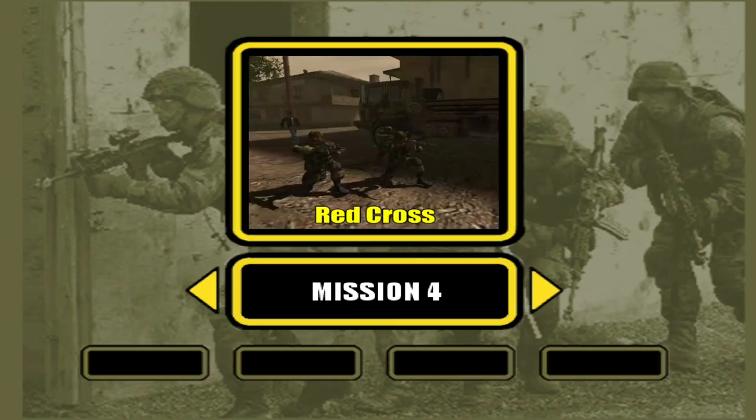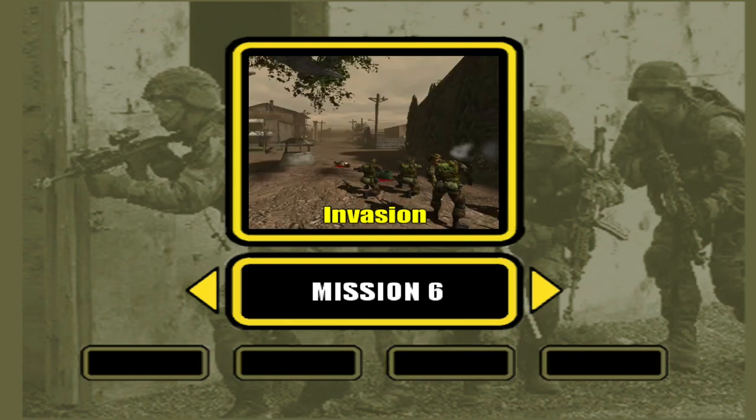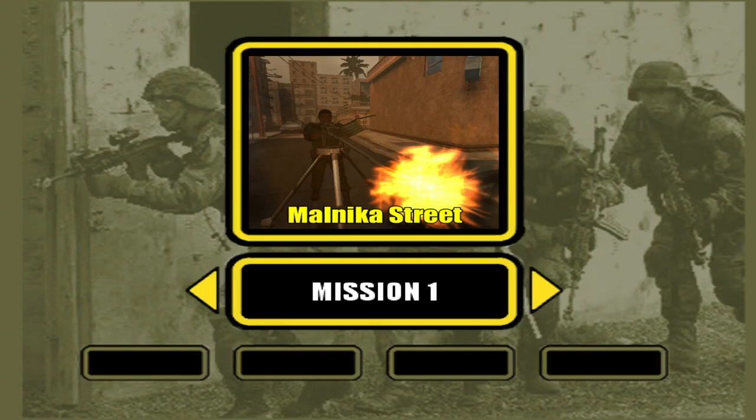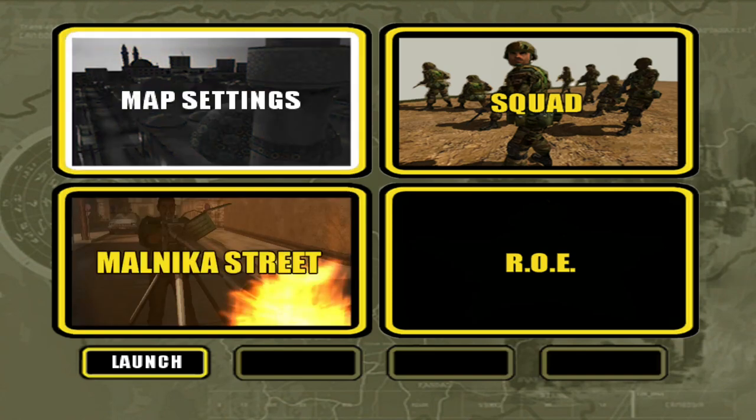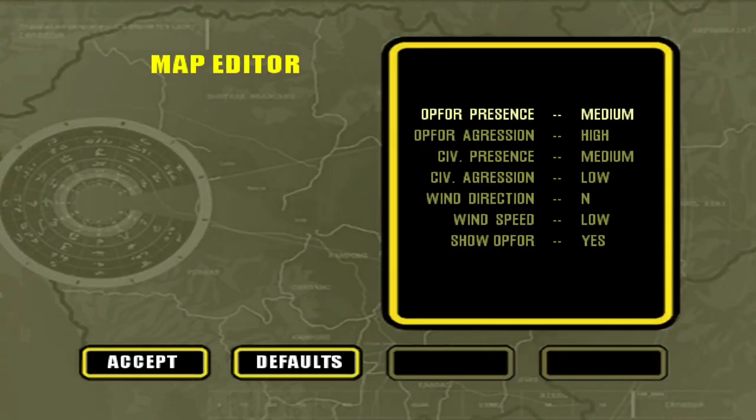You have a couple of missions here. One of the missions actually has you not shoot anyone. I wanted to show all the mission options. Under map settings you can change op presence, aggression, and civilian presence. One thing I thought was kind of cool was the wind direction, because I couldn't find any other way to finish the first mission but by using a smoke grenade. If the wind direction or speed is different, you might not be able to use the smoke grenade or the same route to get rid of the machine gun.